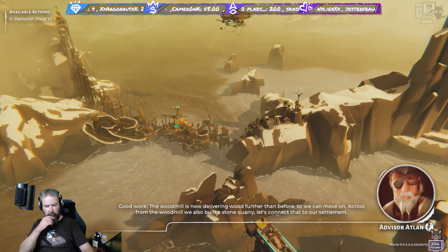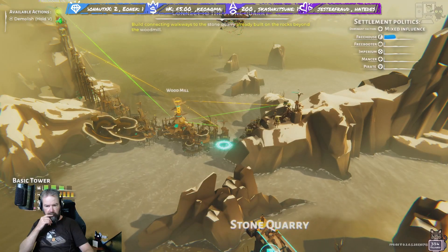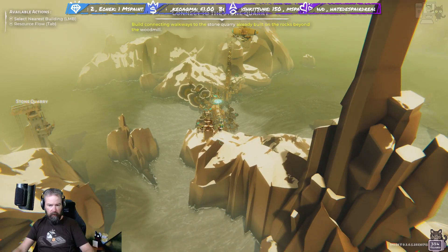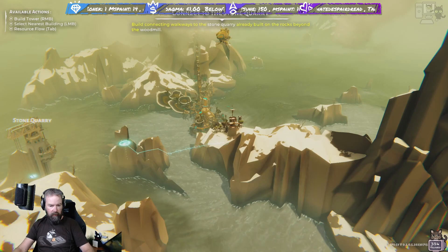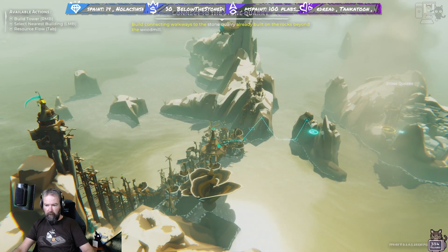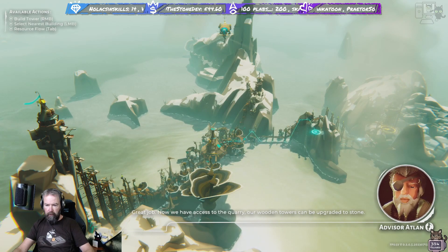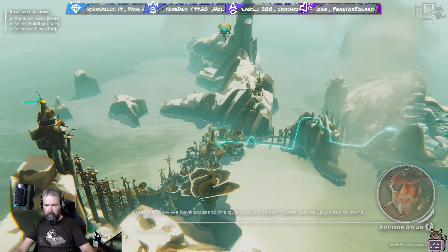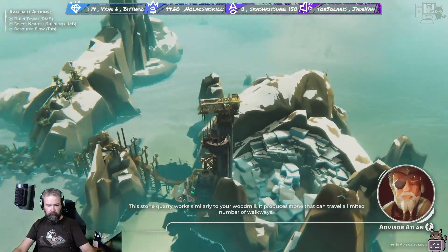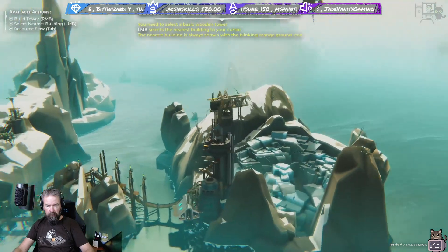Across from the wood mill we also built a stone quarry - let's connect that to our settlement. There's the stone quarry over here. I like the zeppelin airship flying about. Great job - now we have access to the quarry. Our wooden towers can be upgraded to stone. The quarry works similarly to your wood mill - it produces stone that can travel a limited number of walkways.